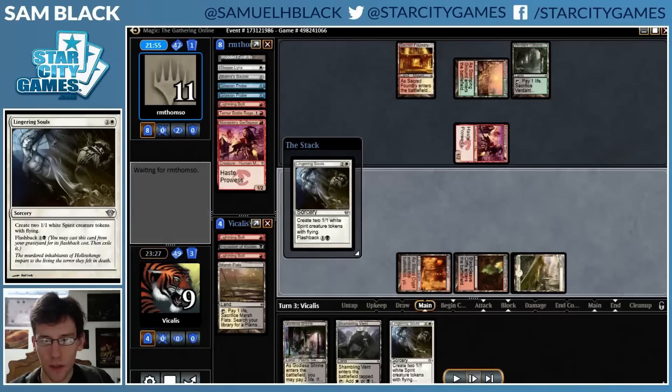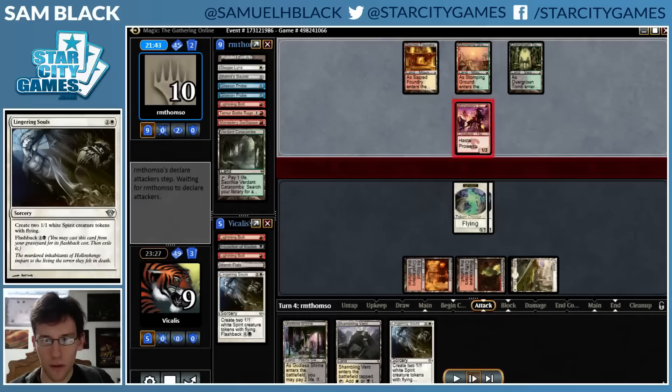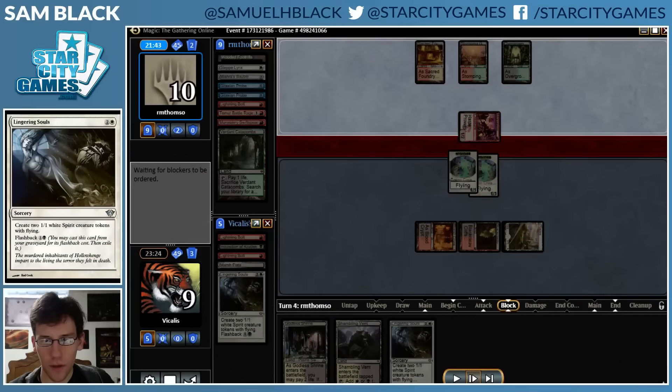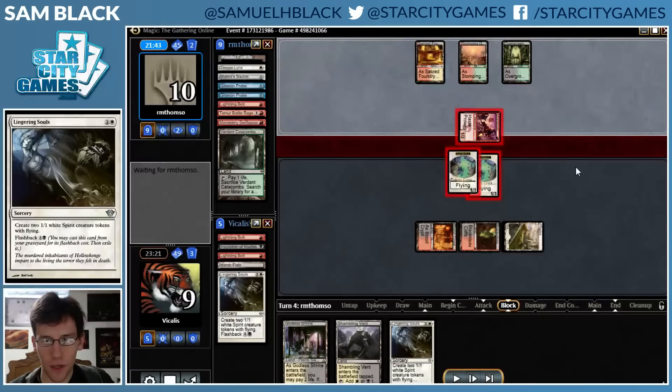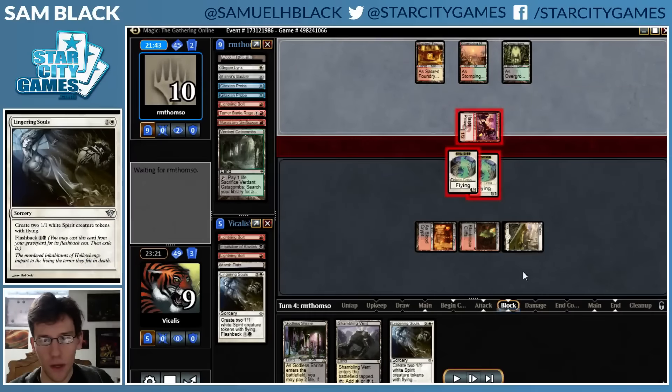I crack Marsh Flats, get a Plains, and cast Lingering Souls. I'm going to double block here because this is going to force a Become Immense, leaving my opponent with just a Spirit. I have lots of Spirit tokens, so this is not a resource I'm low on. Whereas Become Immense represents the threat of dying at any point if my opponent draws a Battle Rage. I'm happy to block here and trade away the Become Immense, which I do.